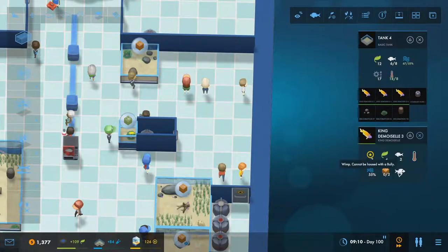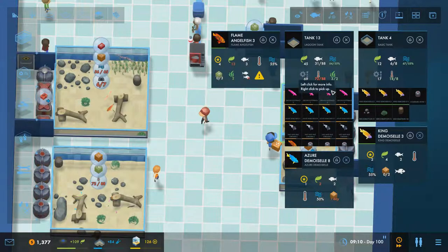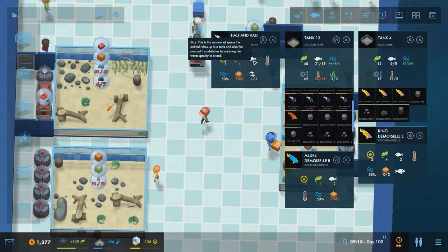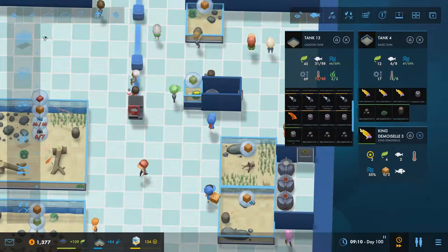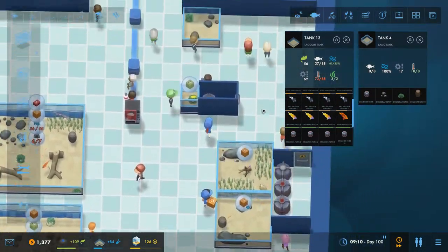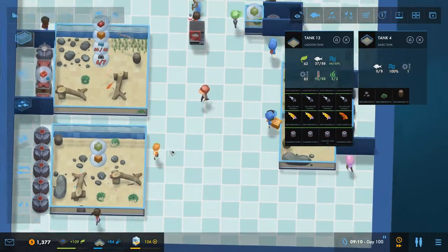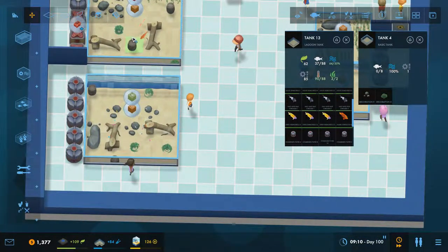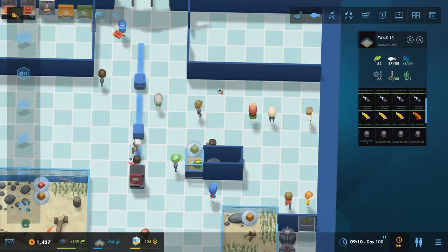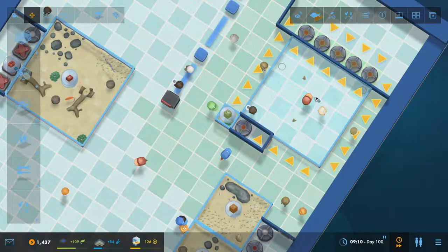Finally we have these guys, which are kingdom wrassels - size two, they are wimps. Do we have any bullies in here? You're not a bully, you're not a bully, you're not a bully - flame angelfish, not bullies either. So we should be fine to stick the kingdom wrassels in with these. We grab these three out of there and stick them in. We can move the pump over onto that one and that has finally completed. Then we move in a barrel, sea lettuce, and a rock - that tank is done as well.